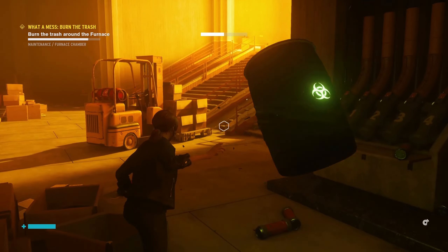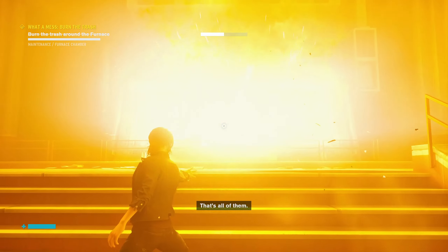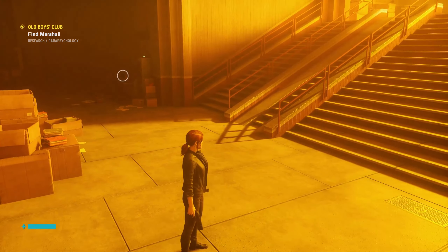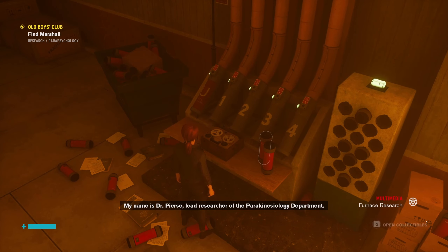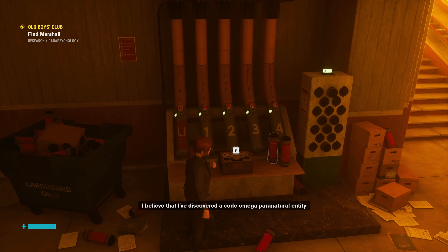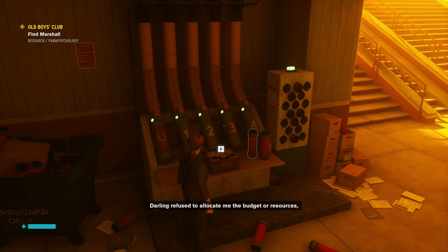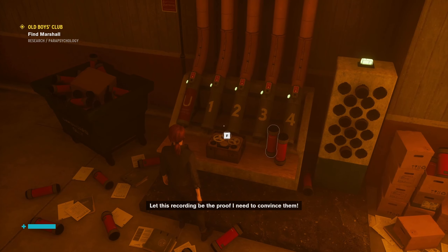Fortunately we can still move relatively quickly even when we're holding this stuff, even though we can't sprint. We got some ability points out of that — nice. Looks like we got a file or something to pick up. My name is Dr. Pierce — audio log — I'm a researcher of the parakinesiology department. I believe I've discovered a Code Omega paranatural entity residing within the Bureau itself.